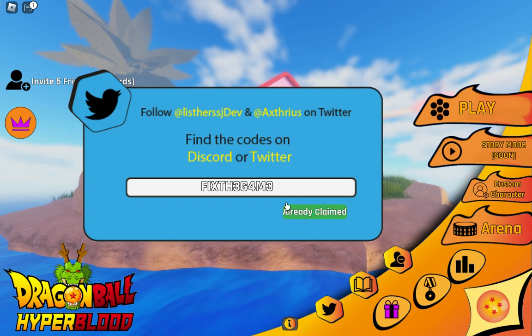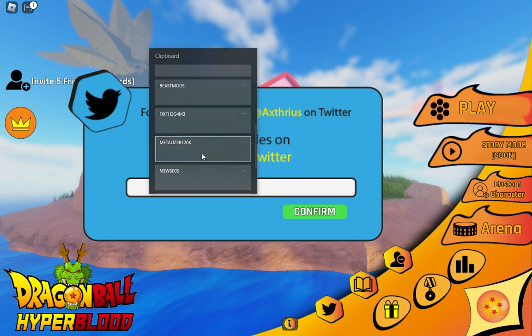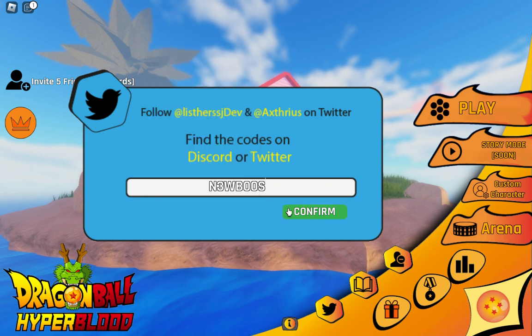The next code is METALLIZER120K. After redeeming it, look at this — we got something! The next code is NEWBOSS, spelled N3W_B0SS.